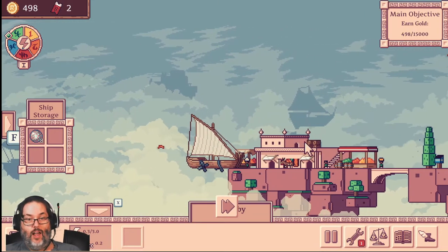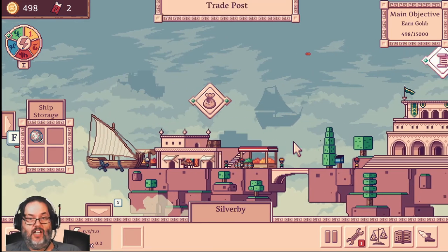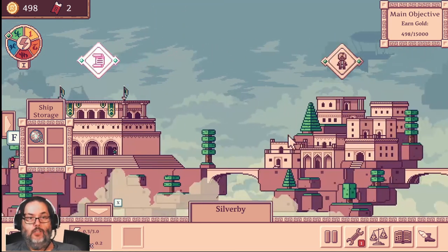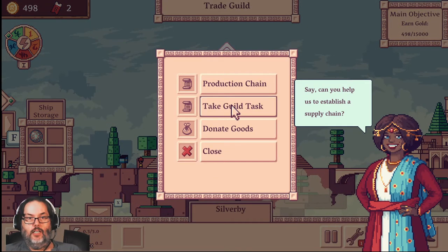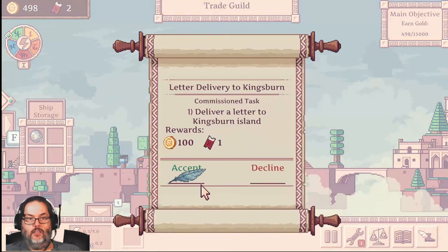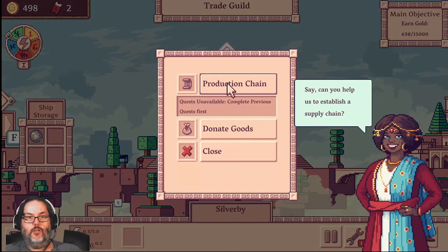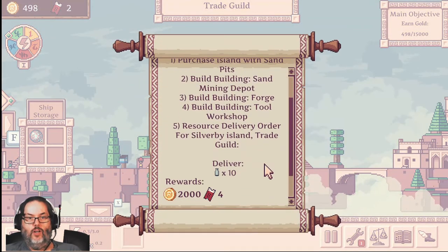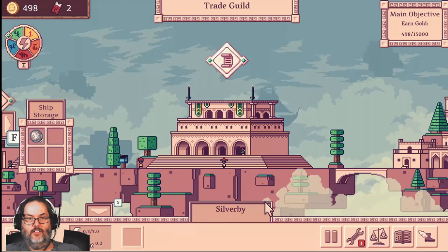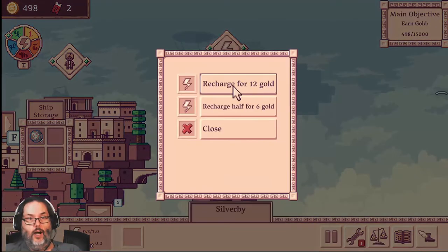You see this storm right on the edge here? Those will appear at random and slow you down and drain more of your battery power, so you want to try to steer around those. There are also wind gusts that will pick up your speed and help you have better fuel economy, so to speak. Let's take a guild task — deliver a letter. We'll take that. We need to recharge, it's going to cost us 12 gold.